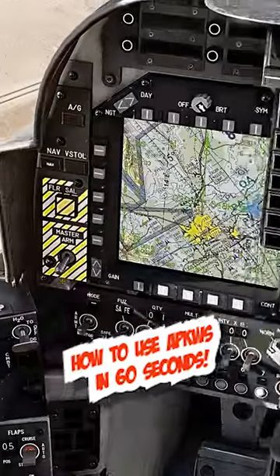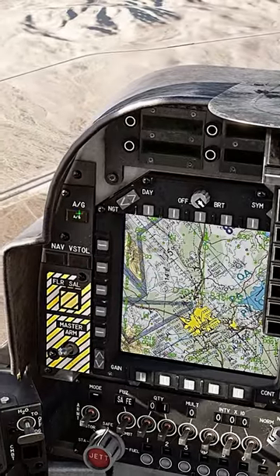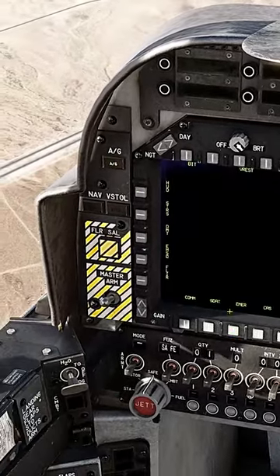How to fire guided rockets in 60 seconds. First, mash the arm on. Next, make sure we're in air-to-ground master mode. From here, we're going to select our stores.